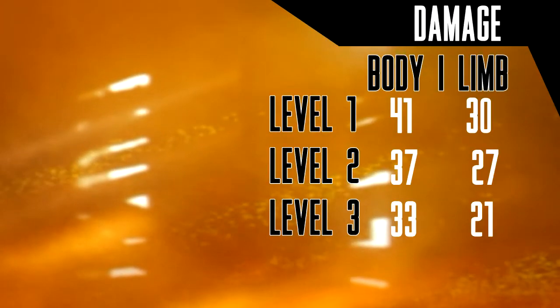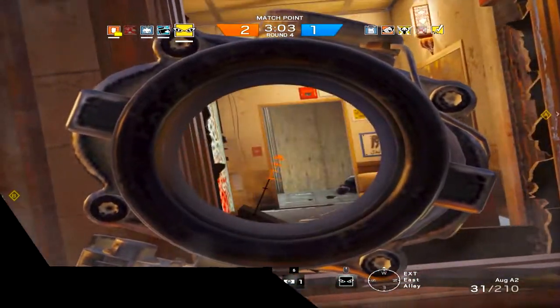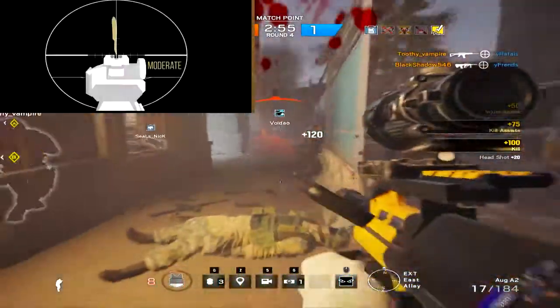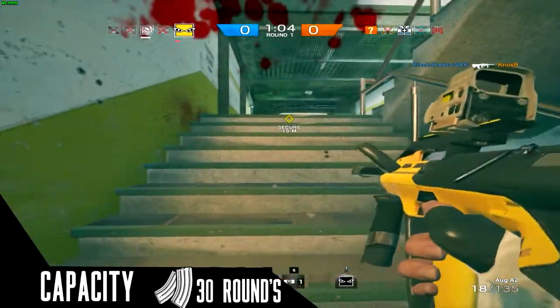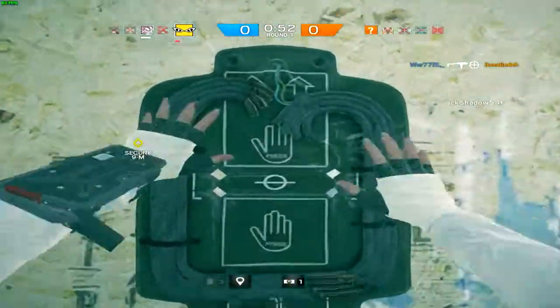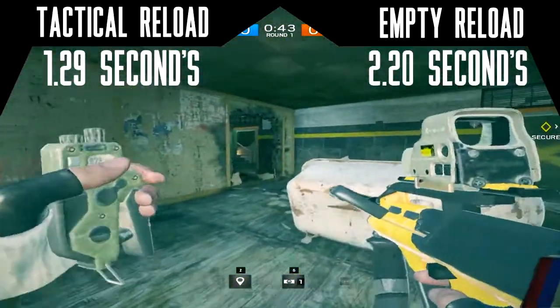In-game, the AUG deals 41 damage and can take up to 5 shots to kill. It has an average rate of fire of 770 rounds per minute, and it also has an integrated foregrip, making the recoil moderate and controllable. Magazine capacity is the standard 30 rounds plus one in the chamber. The AUG only has automatic fire mode enabled, which means if you have a lack of shots, you are out of luck. The reload takes 1.23 seconds for a tactical and 2.20 for an empty reload.